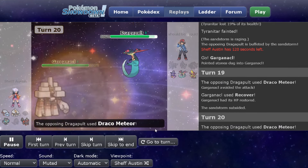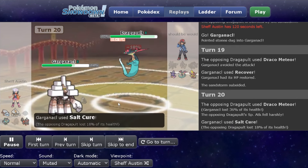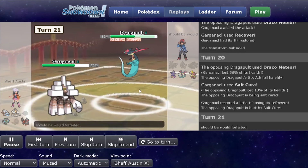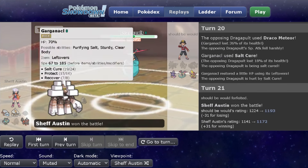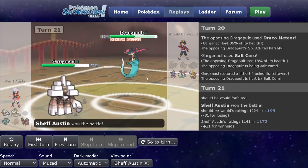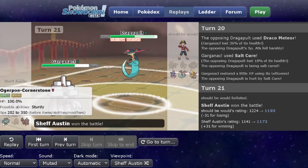They land Draco Meteor this time for 36%. I get a Salt Cure off, some damage going — standard stuff. And they just forfeit, because there's not much their team can do after that. I'm going to slowly whittle them away. Arcanine is just going to beat the Slowking, and for King Gambit I had the Ogerpon with Counter as well, plus just a Salt Cure — get one Salt Cure off and it's over. That opponent was rated 1224. I was 1141 at the time and went up to 1172.